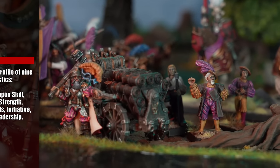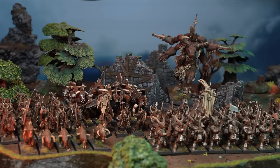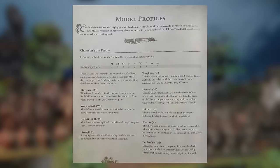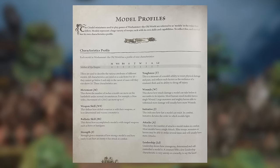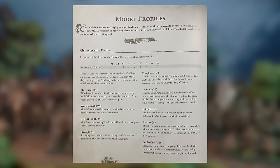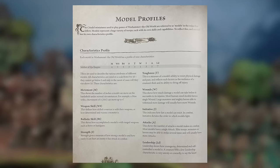Models represent a huge variety of troops, each with its own skills and capabilities. To reflect this, each model has its own characteristics profile. Each model has a profile of 9 characteristics: Movement, Weapon Skill, Ballistic Skill, Strength, Toughness, Wounds, Initiative, Attacks and Leadership.